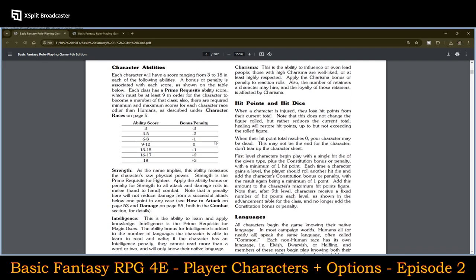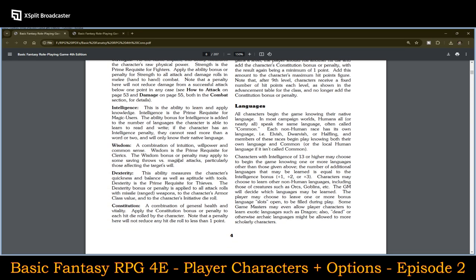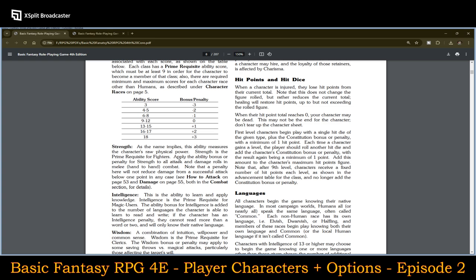Character abilities use a very simple system: minus three to plus three. Pretty standard and easy to follow. First level characters begin play with a single hit die of the given type plus a constitution bonus or penalty, with a minimum of one hit point.